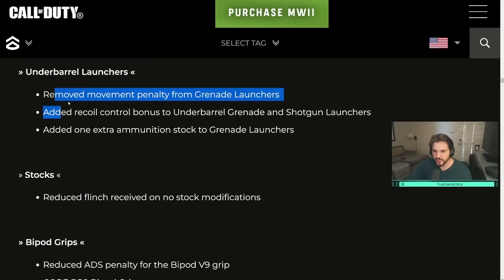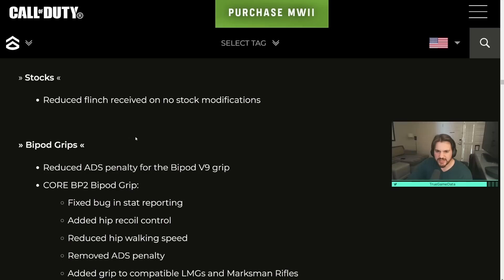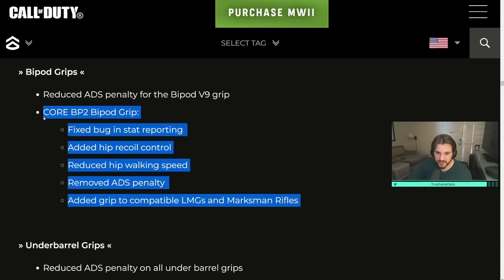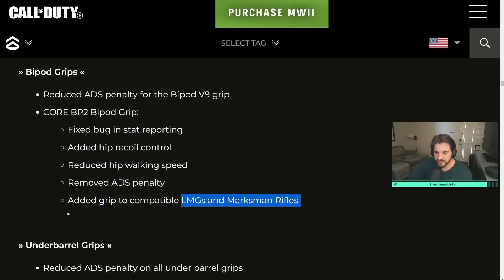The underbarrel launchers had movement penalties removed from all of them, a recoil control bonus added to the grenade and shotgun launchers, and one extra ammunition stock added to the grenade launchers — a buff across the board. For stocks: reduced flinch received on no-stock modifications, which apparently used to increase your flinch. Bipod grips: reduced the ADS penalty for the Bipod V9 Grip and BP2 bipod grip, fixed a bug in stat reporting, added hip recoil control, reduced hip walking speed, removed ADS penalty, and added grip to compatible LMGs and marksman rifles — appearing to be a new grip option.